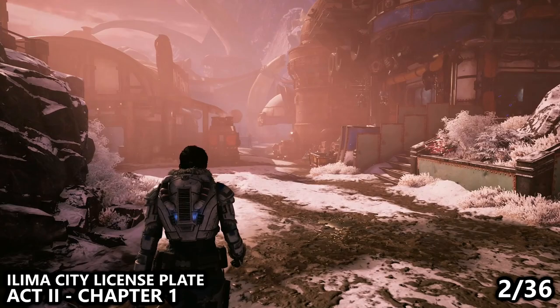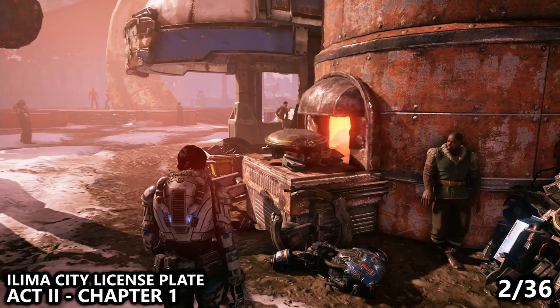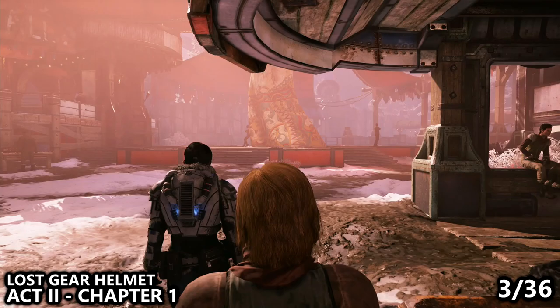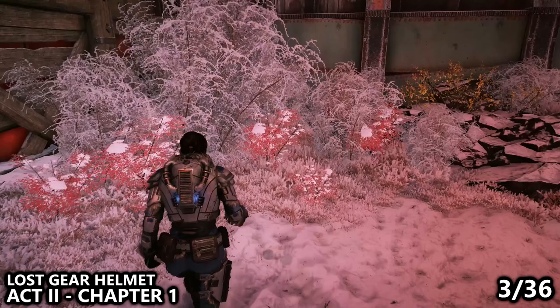We'll then be making our way in the general direction of our main objective. You'll notice a large bone statue in front of you, as well as a furnace to your right as you approach it. Make sure you grab the collectible license plate near the furnace before moving on. From the license plate collectible, we're now going to move forward toward that giant bone statue, walk past it and go to the left to find the lost gear helmet sitting on the ground in a corner by some bushes.